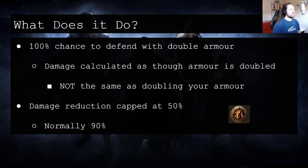Damage reduction is capped at 50%, whereas it is normally 90%. Technically the wording is that all types of damage reduction are capped at 50%, but currently in the game physical damage reduction is the only type that exists unless you take the Transcendence keystone. Other sources of damage mitigation such as elemental resistances, lesser reduced damage taken, etc. are unaffected by this cap.